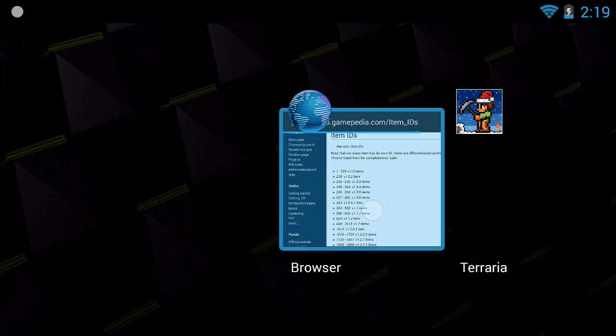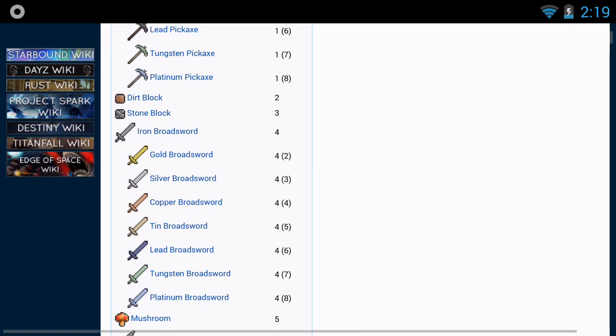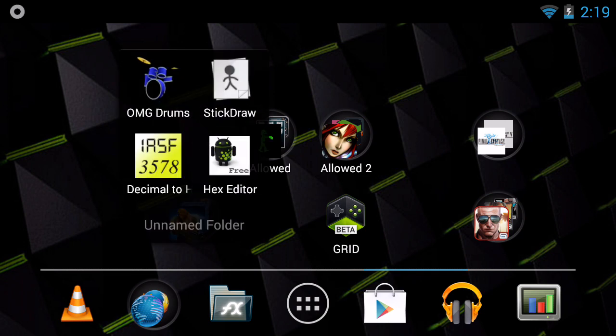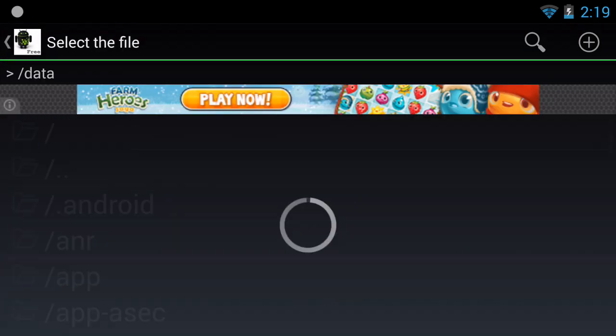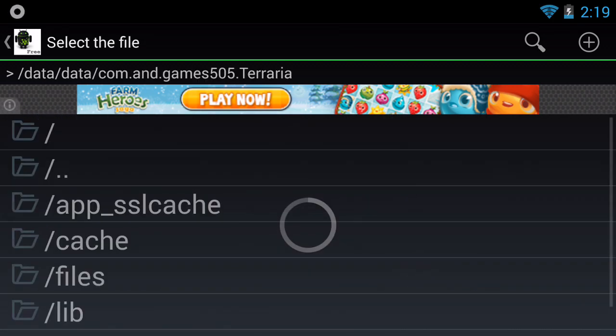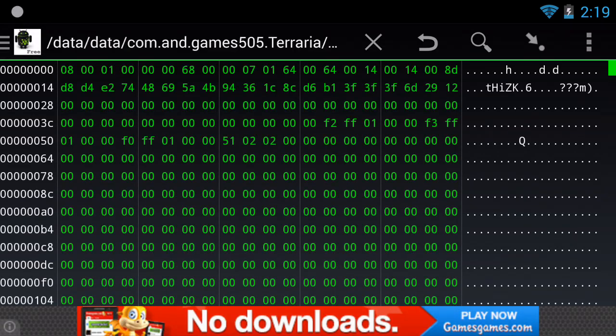Main menu, let's look through the official list. Let's put mushrooms — okay, open up hex editor, data, data, game file layer.